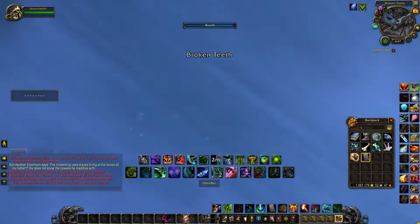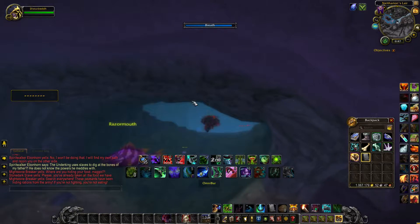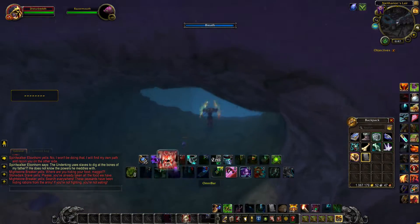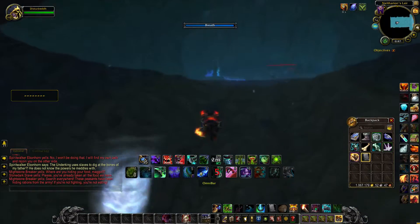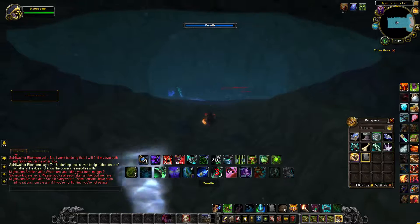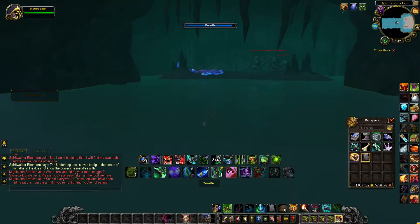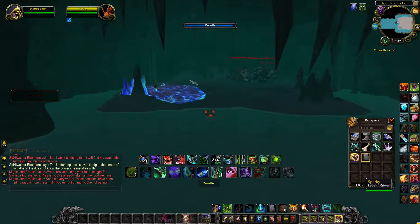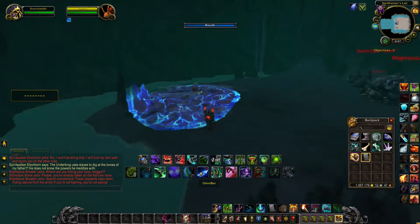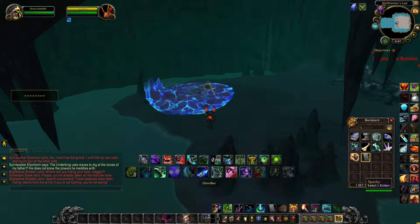The second one — you swim down to the bottom of this cavern and you will come to an underwater cave. In order to do this achievement, you will need a tank to taunt some of these snails, as you cannot access them unless you taunt them. This blue electrical field will not allow you to get to the snail to smash him. You will have to taunt him out of it.